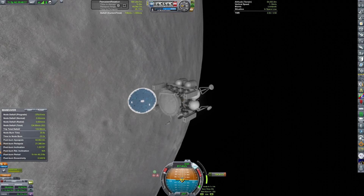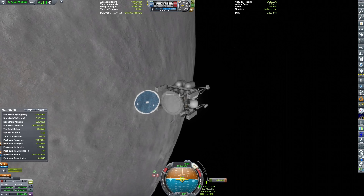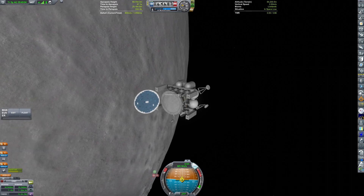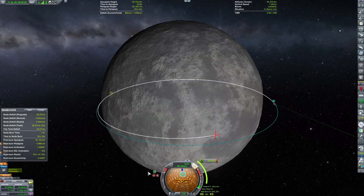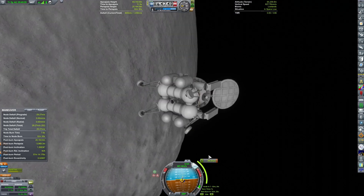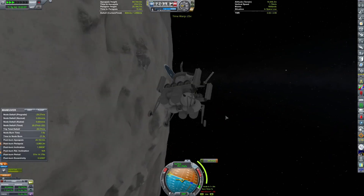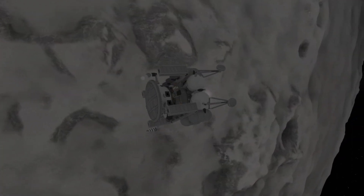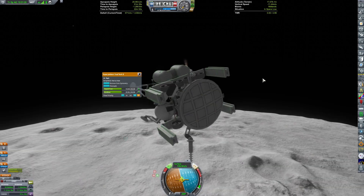The orbital insertion burn is pretty standard and a fairly long burn, but that goes as expected. I plot my deorbit burn, however I failed to account for the fact that I need to be in communications with the Kerbal Space Center to perform the burn, and I had plotted it on the far side of the moon. So I need to time-warp a decent amount until I actually get a communications link, then I'm able to start my deorbit and go for my landing.